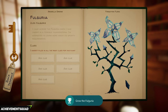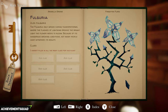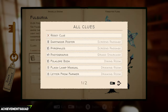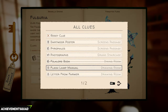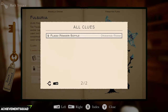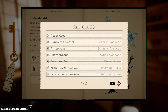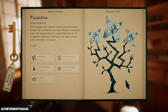Now we're going to add the clues for the Folgeria plant. Add the clue of the folklore book, add the clue of the flash lamp manual, add the clue for the bottle — the flash powder bottle — then add the clue that is the letter from the farmer, and then the photographs. Once you've done that, grab the plant off the shelf.